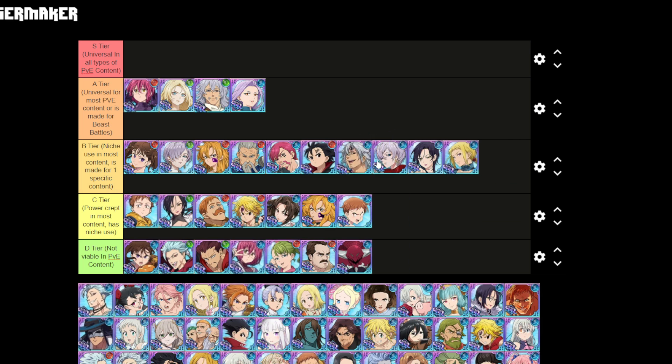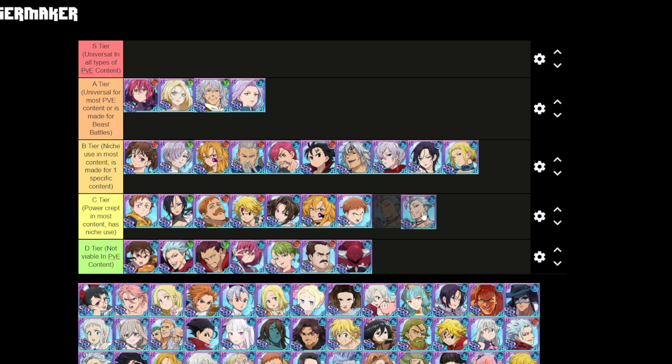Blue Estarossa is niche for most content — he's really good in the Deer, okay in the Bird. He's definitely really strong on the Deer, so benefit of the doubt there. Brawler Ban is power crept but actually has a use on the Bird if you don't have the good characters for it — with Valenti, Ban doesn't get attacked and lowers the bird's attack. You can also use him on school and hottie floor one, so he does have some use, just power crept compared to other characters.